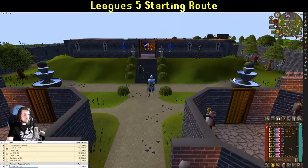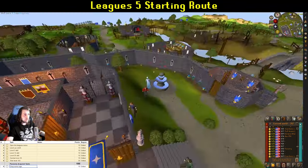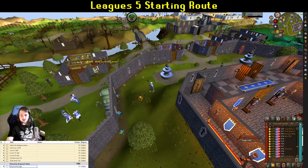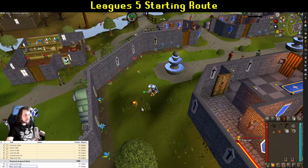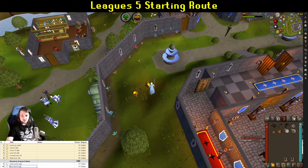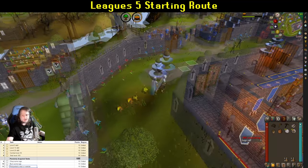Moving on to the actual tasks: chop some logs is the first task. There are trees here and here, all around, but find one right here. Once you've done that, you can move on to burning them with the tinderbox that's in your inventory. I'm using graceful and stamina potions just to simulate infinite energy, which you'll have in the league.